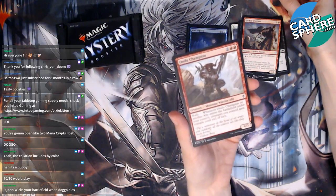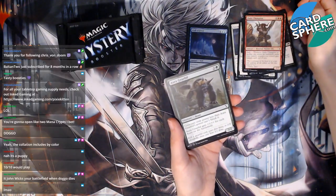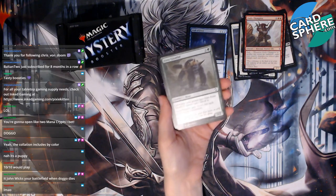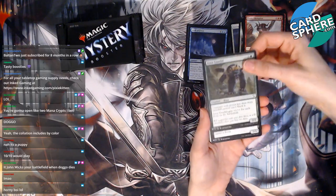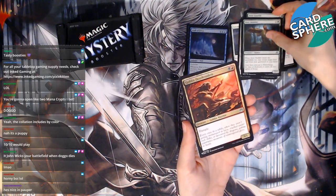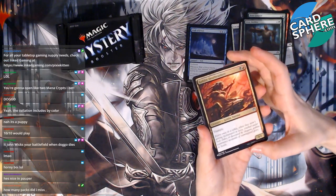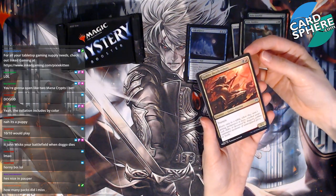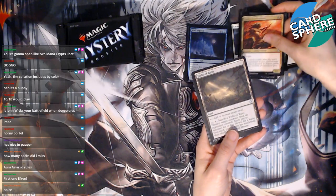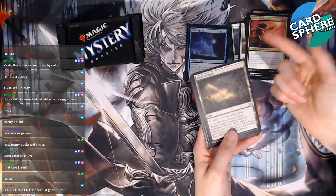Aura Gnarlid — am I saying that right? Yeah, I think I am. It's a beast, so sure. A Stoic Builder — very serious business. And then we have multicolor cards. Oh, nice! Goblin Death Raiders — okay, that's aggressive but I like it. Trample, nice! Field of Ruin — I feel like I've seen that before. Death Raiders is such a good name.